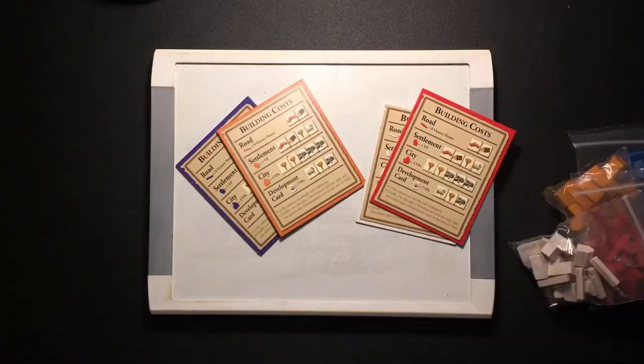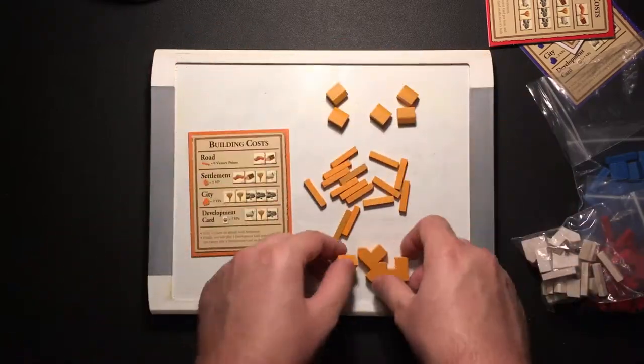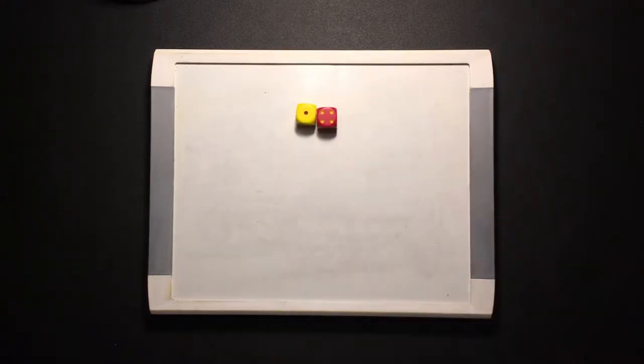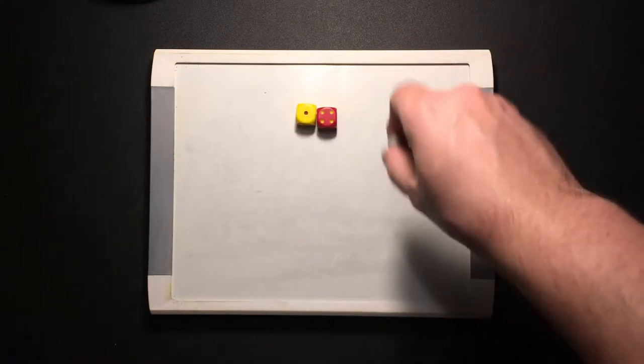Then we have all of the player-specific pieces, evenly split among the 4 colors of blue, red, orange, and yellow. Each player gets a building cost card, 15 roads, 5 settlements, and 4 cities. Finally, 2 six-sided dice — 1 red and 1 yellow — and the devious, the devilish, the rancorous robber.